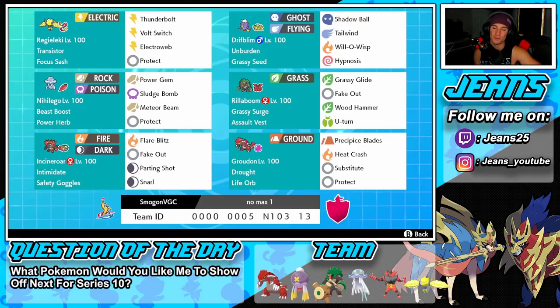The final Pokemon, the heart and soul of the team, is the one and only Groudon. He was so strong back in Series 8 when legendaries were last allowed, and he's back. I think he'll be even stronger in this series with no Dynamax and weather being harder to change. He has Drought as his ability, Life Orb as the item for more damage, and the moveset is Precipice Blades, Heat Crash, Substitute, and Protect.